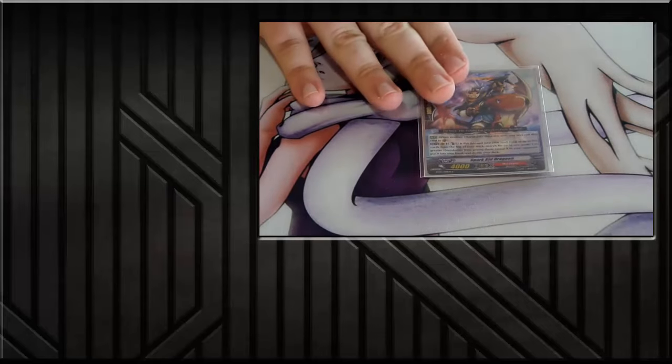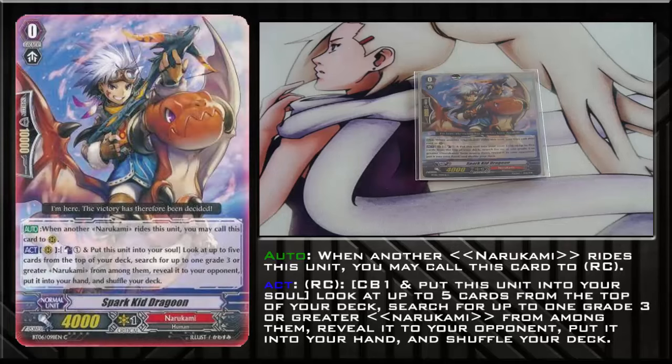Your starter is Smart Kid Dragoon. He is the Grade 3 searcher for Nurikami. Count blast one, put him in soul, check top five, grab any Grade 3 from among them, and put him in your hand. I wouldn't advertise playing any other starter in this deck other than Lizard Soldier Saishin — the guy who can retire Grade 2s on a boosted hit. It depends on how frustrating certain starters are in your meta. Otherwise, Spark Kid is perfectly fine.